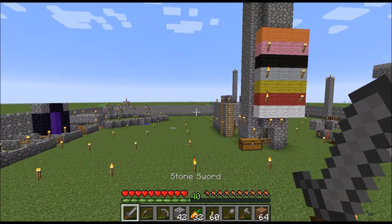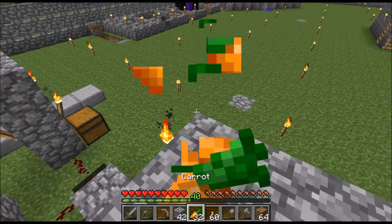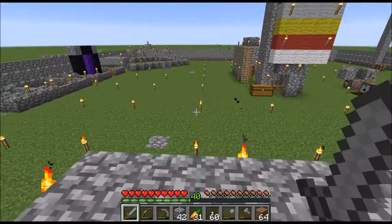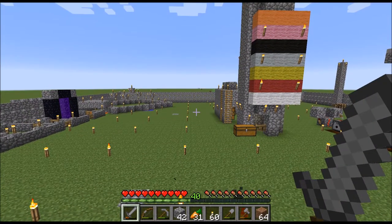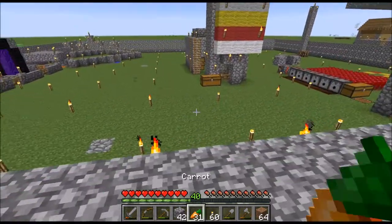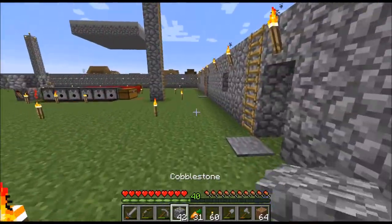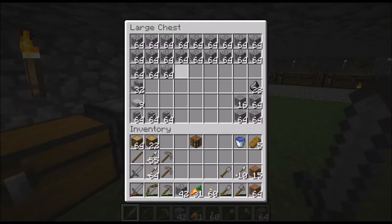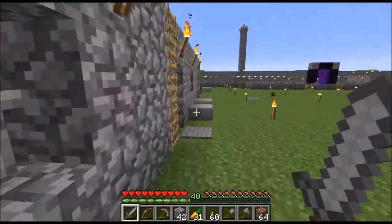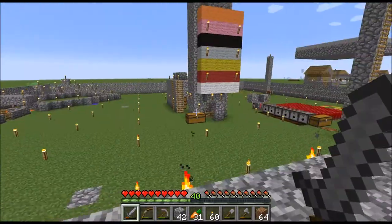In addition, I'm also planning to build some kind of rapid transit boat system — not only for the villagers, but also for myself so I'm able to go back and forth very quickly. That's going to require a ton of fences made out of cobblestone. This is how much cobblestone I have. My first priority is, of course, making the villager transport system and building the villager breeder.